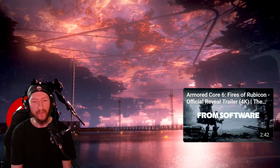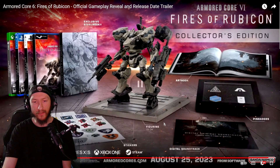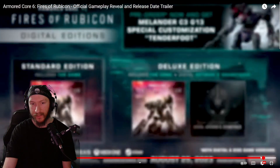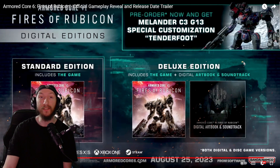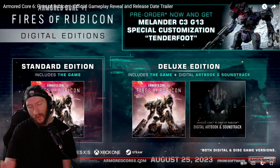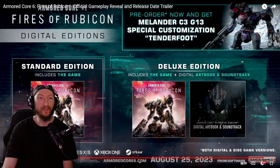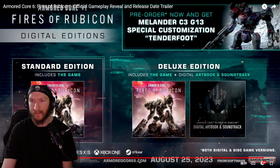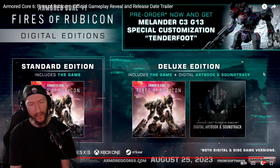More questions than answers in this trailer. It's cool that we're getting a full collector's edition with a figurine, pin badges, art books, and all that stuff. Deluxe edition has the art book and soundtrack — normal stuff. I'd probably go with the standard edition myself because art books and soundtracks end up online anyway. The pre-order bonus — the Merlander C3-G13 — gives you something extra to run in-game, which could help with cash flow to get a bigger unit. PS5, PS4, Series S/X, Xbox One, and Steam — so this is cross-platform.